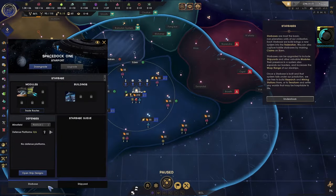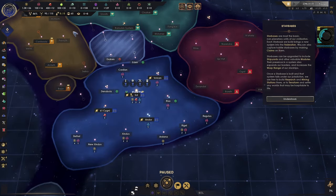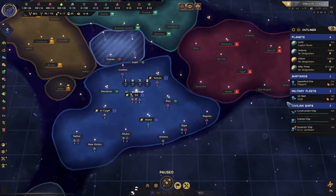Particularly the space dock here — we don't have enough to make a science ship. Each Starfleet ship build brings a new system into the Federation. We can also capture hostile starbases.